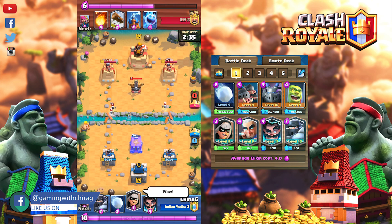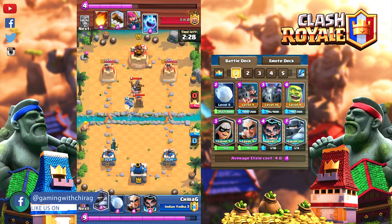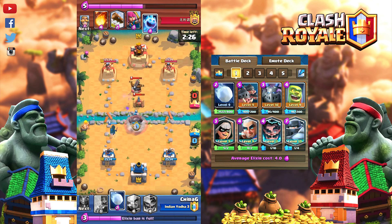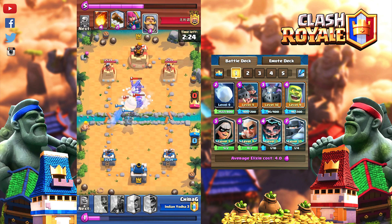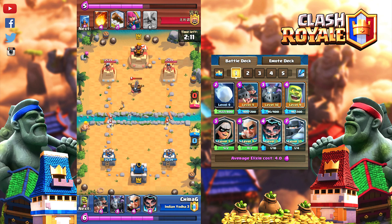Our first card is Royal Hogs. Royal Hogs can deal massive damage if ignored. They are fast troops with moderate hit points and only target buildings, similar to Hog Riders. In this deck, Royal Hogs beat out the fireball or any other damage-dealing spell. Royal Hogs perfectly synergize with Giant Snowball.